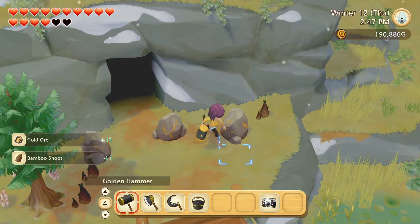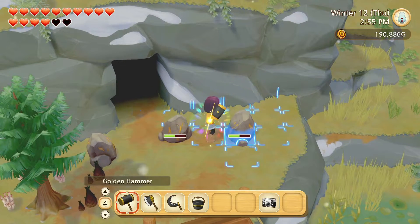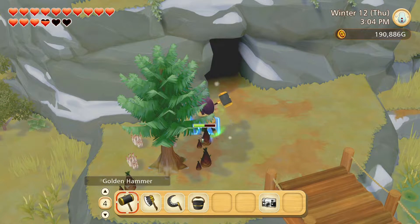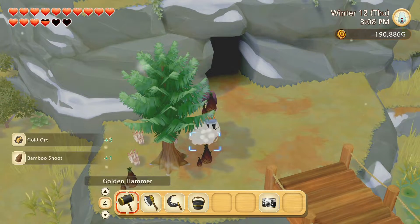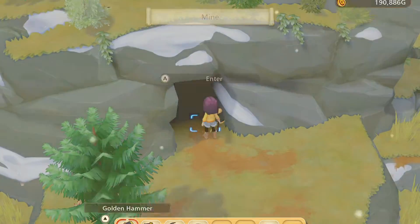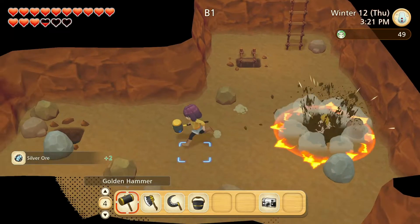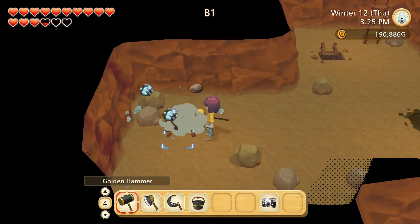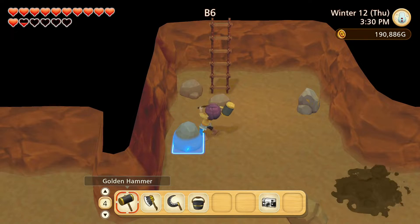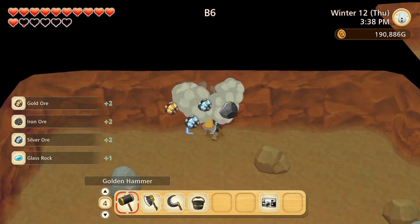Might as well harvest the bamboo shoots in here. I'm sure the bamboo shoots are used for upgrading a recipe. I don't know if I'm gonna do anything with these mushrooms — I can get better quality ones from my crops. Oh, a hole — hang on. I'm really focused on getting silver today. I could use some more gold too, and these give coal so let's go — yay, I need coal!